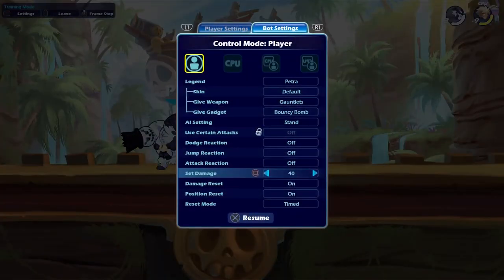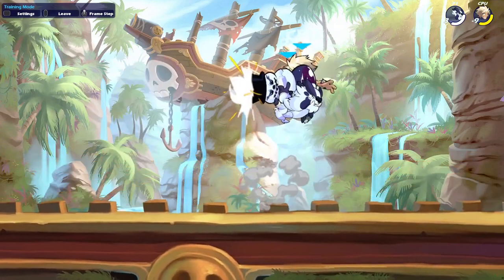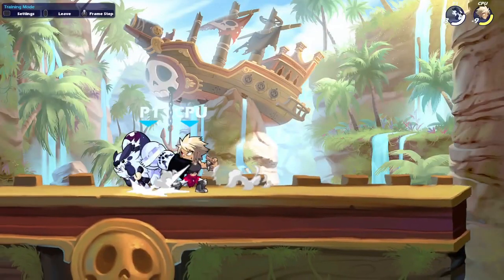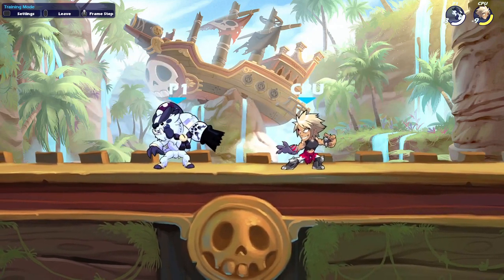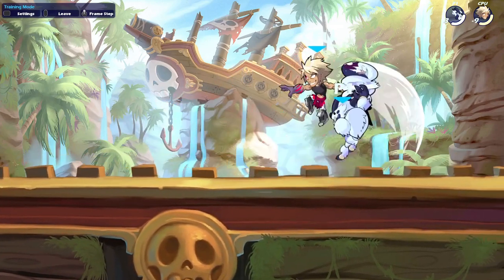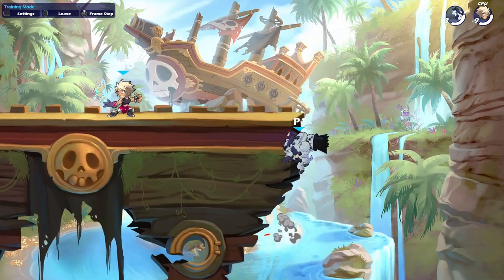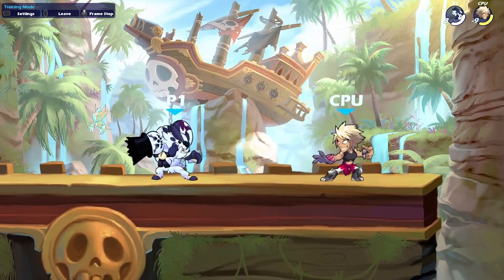D-light into set is really weird — I'm not even sure if it's consistently true. At later percents you actually can't do it true. You can do D-light set off of gravity cancel and grounded, but it's quite inconsistent. The only real reason you'd go for it is off a read offstage, or as an extension offstage — like D-light, nair, set, then D-light, nair, set again. Just doing it straight on the ground is not too good because D-light nair is always better.